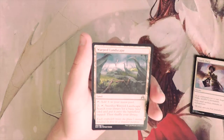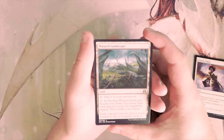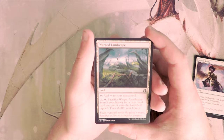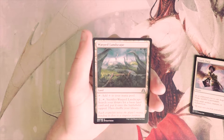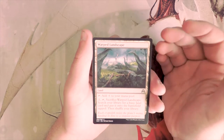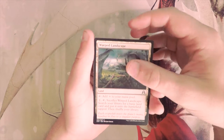Warped Landscape is a land that taps for generic mana, and you can pay two, tap it, and sacrifice it to search your library for a basic land and put it onto the battlefield tapped. This is fine if you're in a multicolor deck — it's basically a more expensive Evolving Wilds, but it does tap for mana so it's not completely useless. I wouldn't first pick it though.